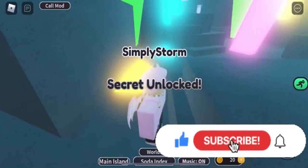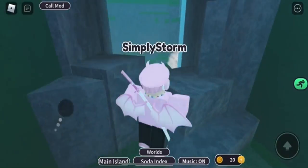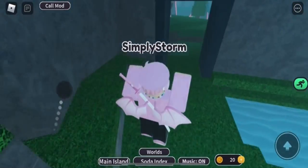Now you want to open this up and go inside the cave. You'll also get another badge when you enter it. Click this lever and you'll open up to the store.